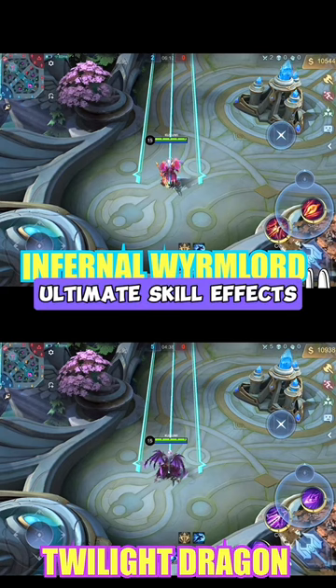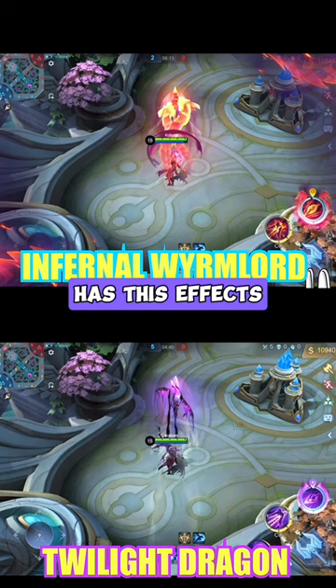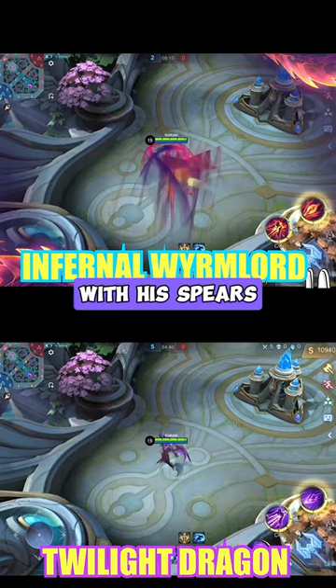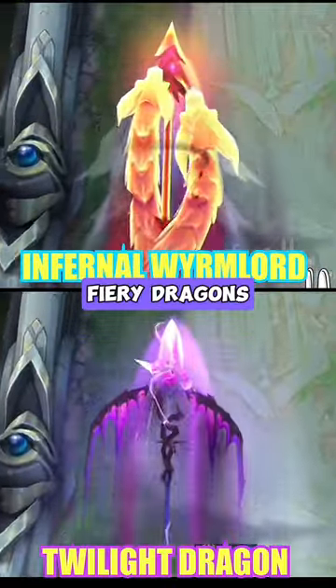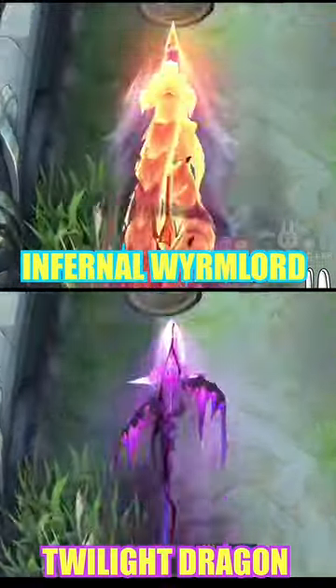These are Moskov's ultimate skill effects on the Infernal Worm Lord skin — only the Infernal Worm Lord has these effects. On the corners of your screen, this skin has two fiery dragons being fused with his spear. The huge spear thrown by the Infernal Worm Lord has these two fiery dragons revolving around it like a tornado.